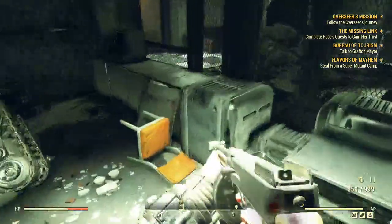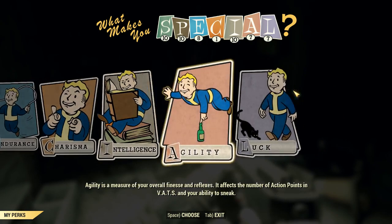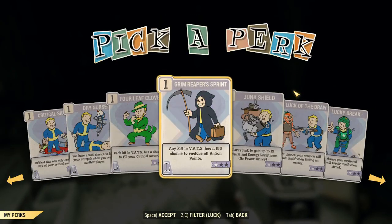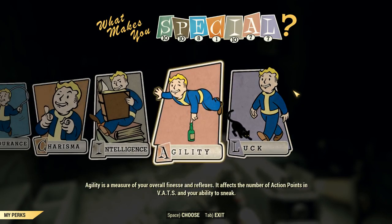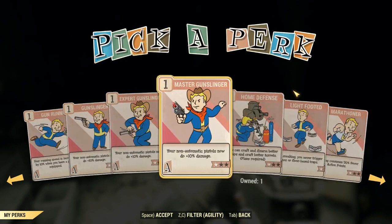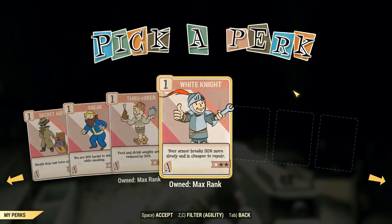We also leveled up, so let's go ahead and do that real quick. Okay, intelligence is done. We're going for luck this time, weren't we? What were we getting — y'all remember? No, we were going under agility. Right. I think we got that.